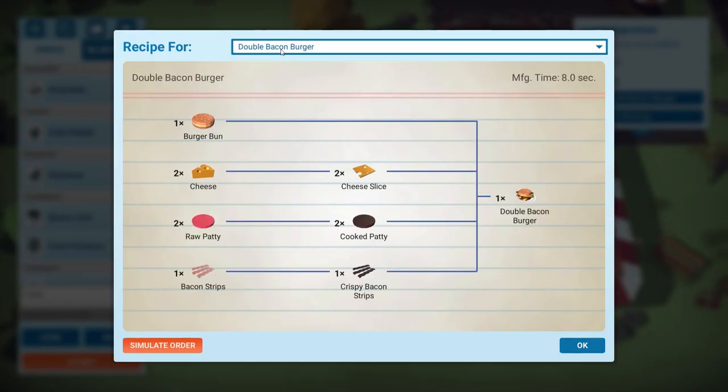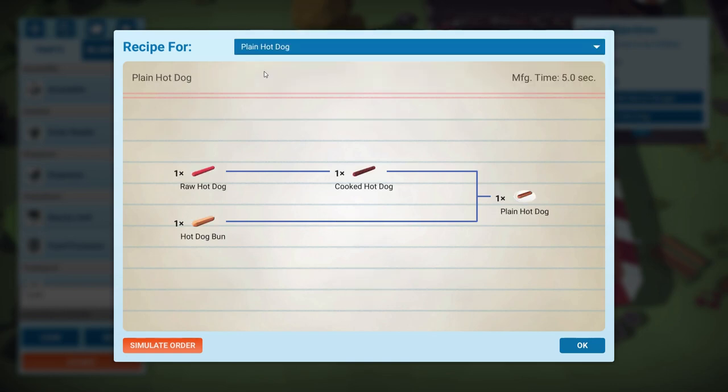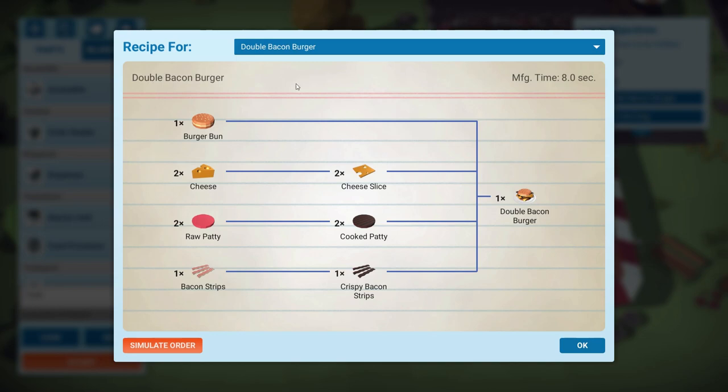The double bacon burger recipe: one bun, two cheese slices, two cooked patties, one lot of bacon strips. And a plain hot dog: hot dog bun plus cooked hot dog equals plain hot dog — nice and simple. The double bacon burger is going to be the tricky one — it needs two slices of cheese, two patties, and bacon. So the grill is going to be very busy with bacon, patties, and hot dogs. Do we have two grills — one for patties, one for bacon strips and hot dogs? If someone orders two double bacon burgers that's four patties, filling the grill.